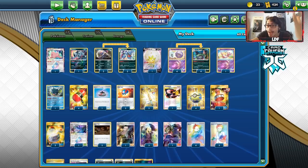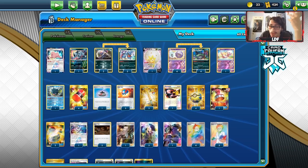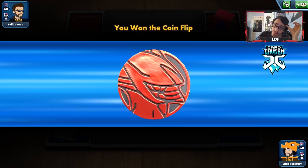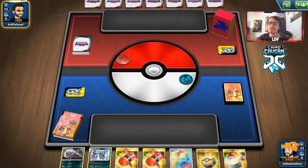This is the Galarian Wheezing list. It's a strong deck when you don't play against Tag Teams — I feel like this deck can't really beat ADP/Zacian. But any deck that relies heavily on abilities, you can take down. Let's go show it off! First match with our Galarian Wheezing deck — we're up against Evil Cohead with a possible Eggrow deck.